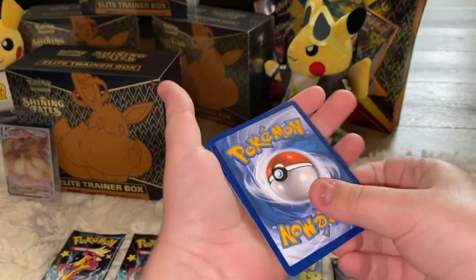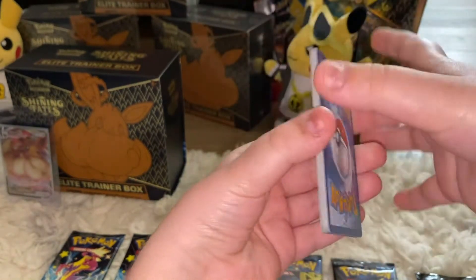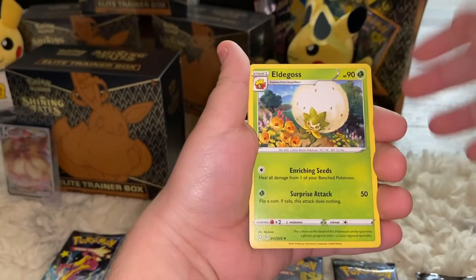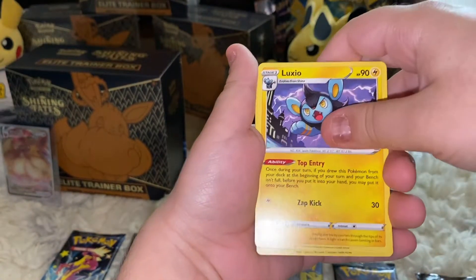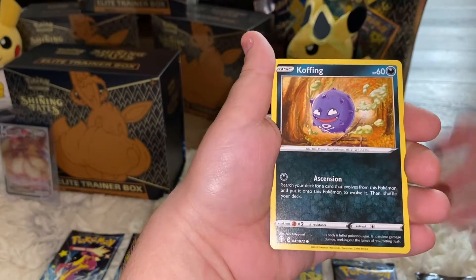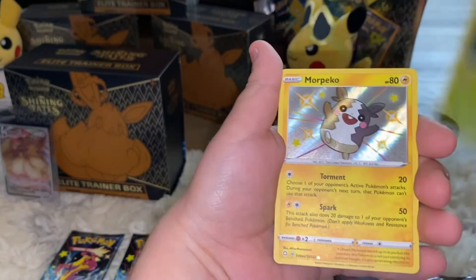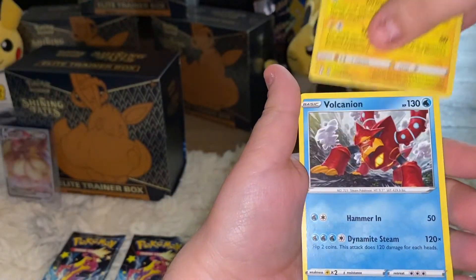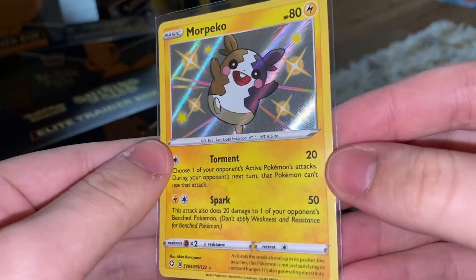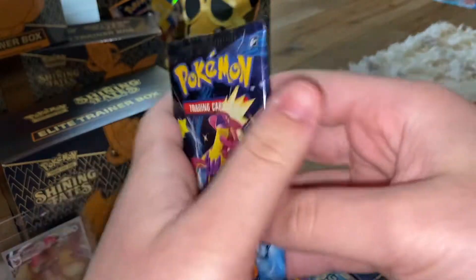Here's the first Shining Fates pack. Basically Shining Fates is just a reprint of the cards — Luxio, a cute little Joltik, Morpeko, Coughing, Gossifleur. We got a Rowlet, and a Shiny Snom Pico — first pack luck! And a Volcanion. Here's that Shiny Snom Pico for the first pack. Oh my god, I'm already feeling the tingles of Hidden Fates for some reason. Let's move on with the Toxtricity pack.